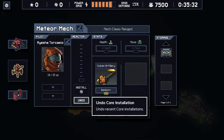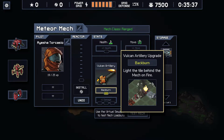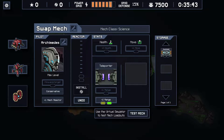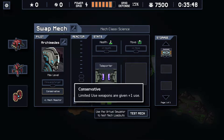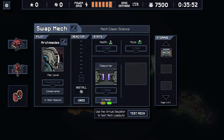We got a generic pilot in the Meteor Mech and we only have the Backburner upgrade, which is quite useful and increases the versatility of the Meteor Mech. And then finally we have Archimedes in the Swap Mech with the plus one reactor and Conservative, which we haven't really been able to use, but we do have the plus two range increase for him as well.